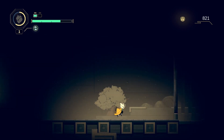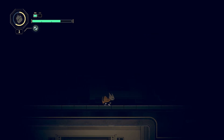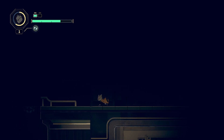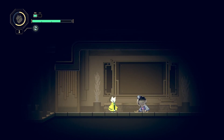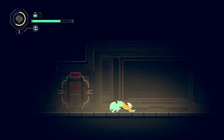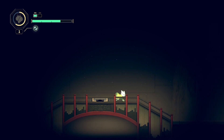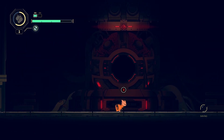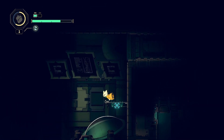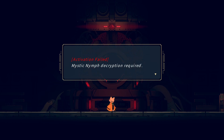What's in here? It's all dark. I can't see hardly anything. What are you? Man, this place is really, really dark. Activation failed — Mystic Nymph decryption required.